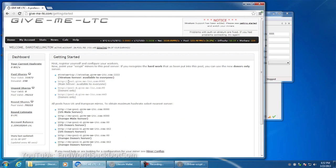Once you've configured your GPU, you'll also need to download a mining client. And from there, you'll connect to a mining pool. You could go to a website like GiveMeLTC.com, where you can create an account and find the location of the mining pool. Connect it with your GPU, and dive right in.